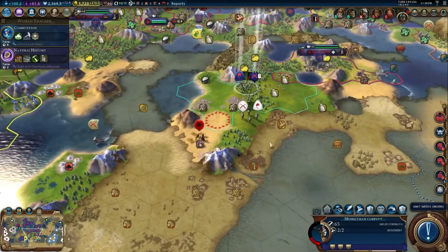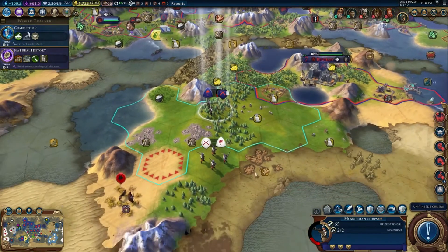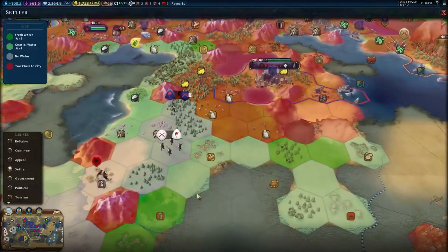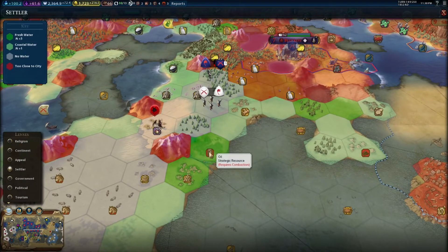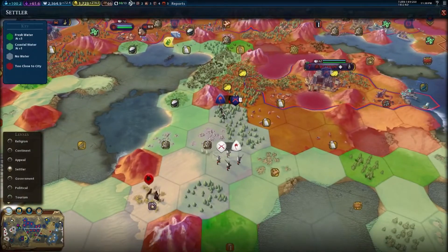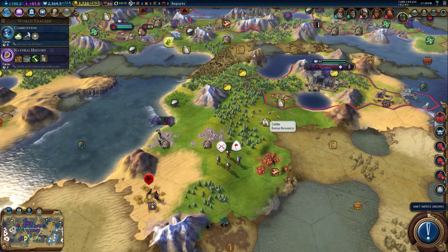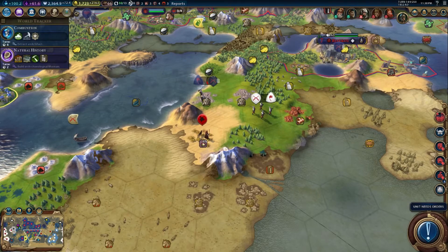I want to settle a city. Should I settle it here? Let's take a look at the settler view. I can settle on top of this oil. I wanted a city to be able to grab this stone and stuff. If we settle here, we can get that cattle and the oil. It's a good location. There's really no reason to settle because I'm going to be winning soon — at least that's my plan.